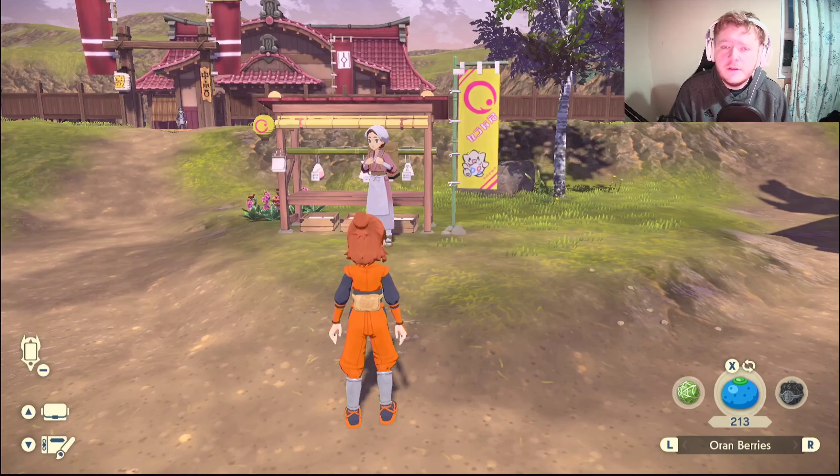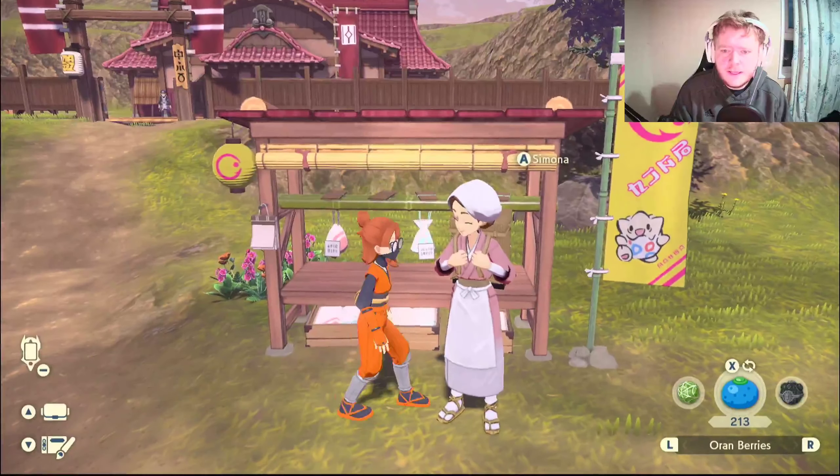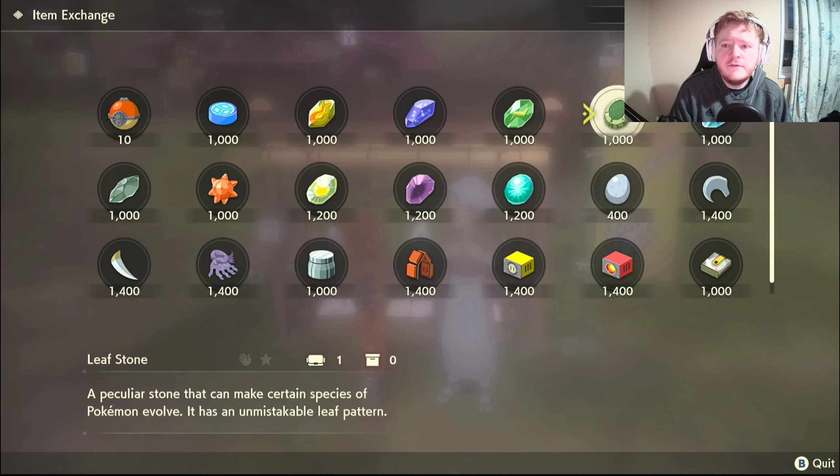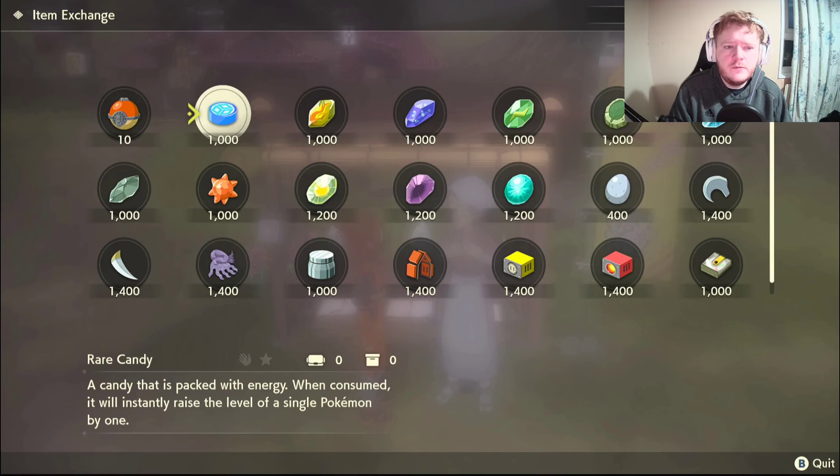I also want to say that you can get all the evolutionary stones from Simona in town. You'll want to trade, and it's a thousand merit points for each stone, which you get by collecting satchels around the world.